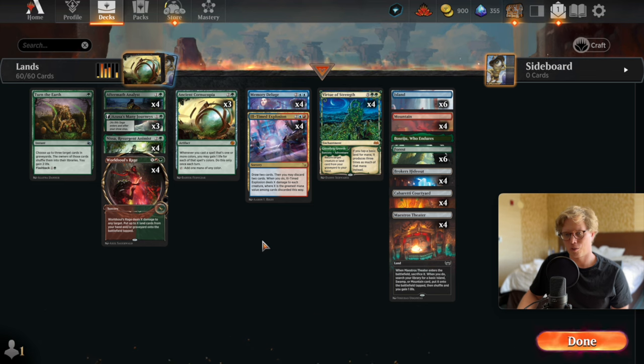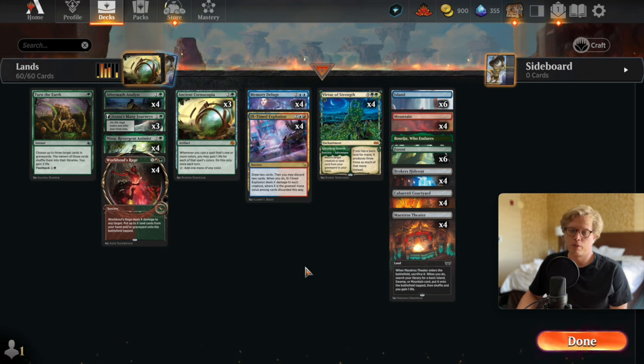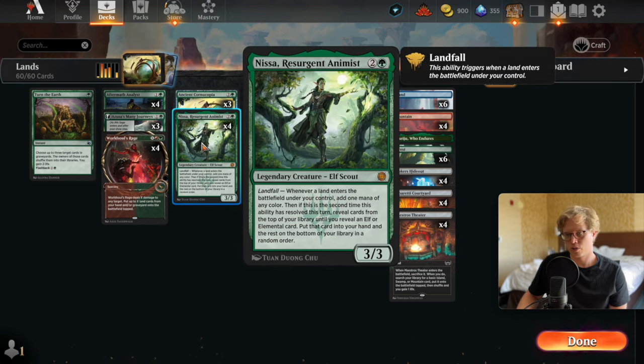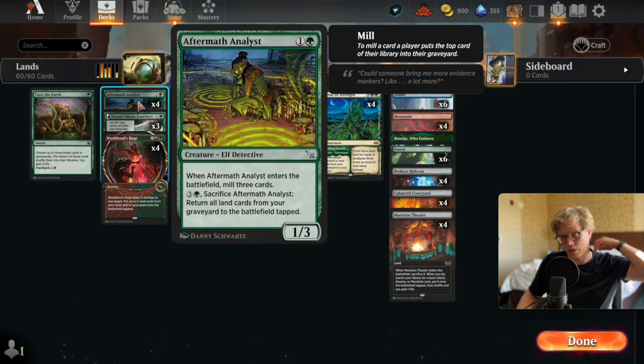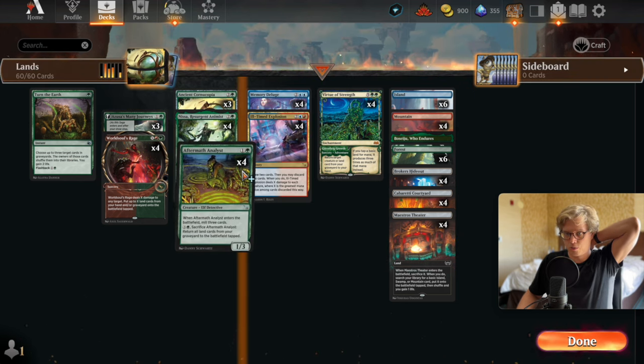I gave up and this is just pretty much a carbon copy of the World Soul Rage deck that's circulating. The goal is very simple — using Nissa, Resurgent Animus, which is a three-mana 3/3 with landfall. When a land enters the battlefield, first you get one mana of any color, then the second time you get to fetch an elemental or an elf card. We only have two elves: Nissa and Aftermath Analyst.